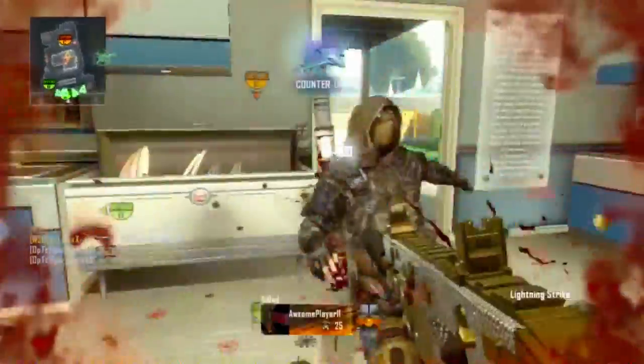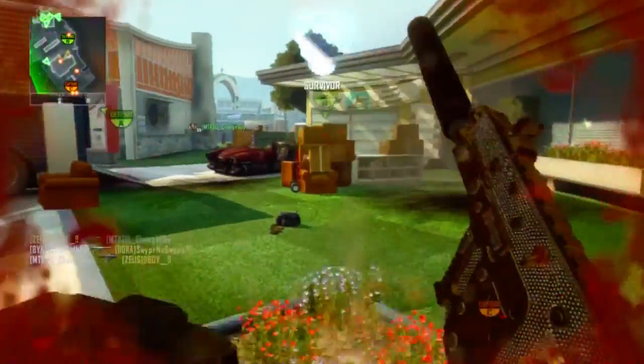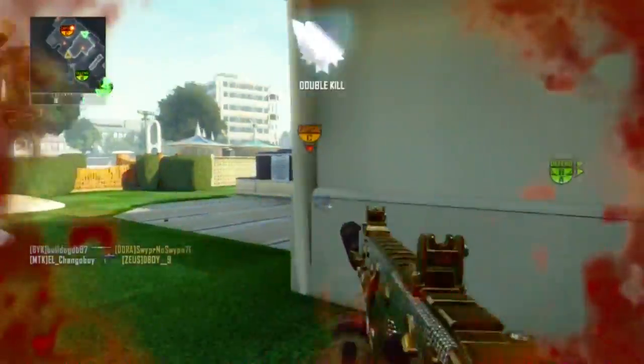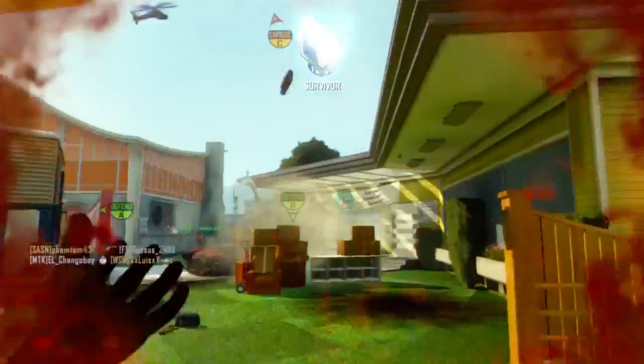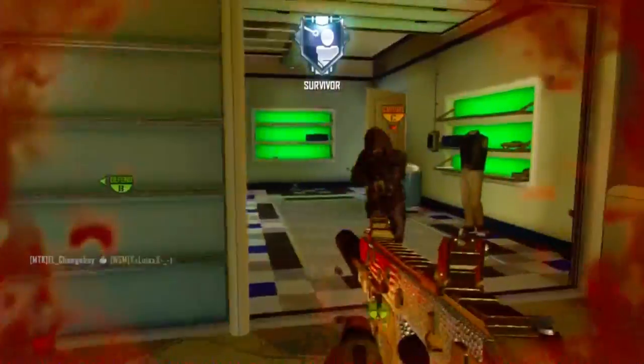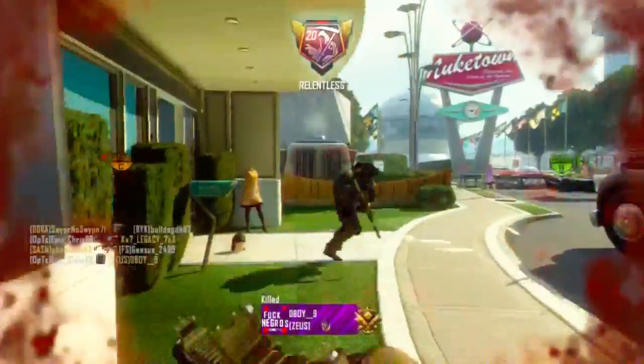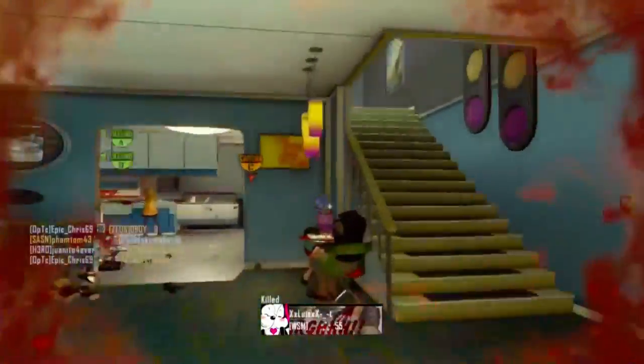If you want to get a lot of kills like I'm getting right now, that's basically my advice for you. Yeah, I was just camping in the building on the top stairs looking in both directions. There's literally two ways. There's actually a third way, but nobody would even think about going in there. I was looking at both doorways — the one outside and the one inside leading to the stairs.